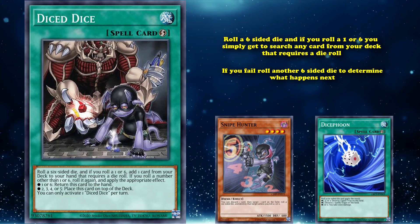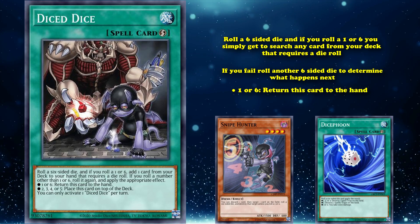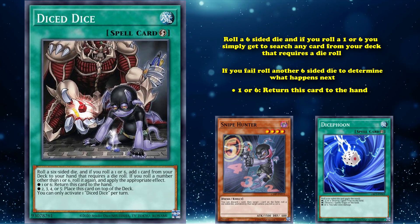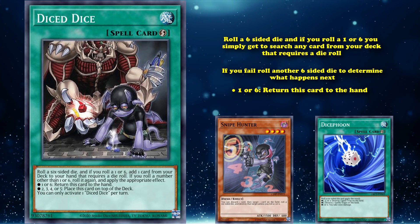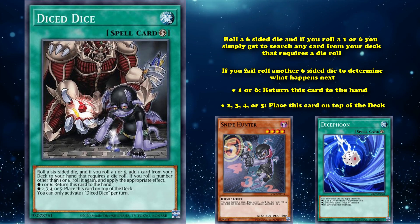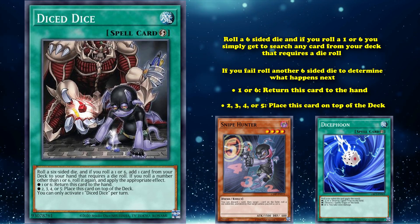On the second roll, if you happen to roll a one or six, you get to return Diced Dice to your hand. But since the card has a hard once per turn, you won't be able to try its effect again until your next turn. If you roll a two to five, you place the card on top of your deck instead — meaning you'll probably get to try again next turn, but it's taking up your normal draw, which is pretty bad.